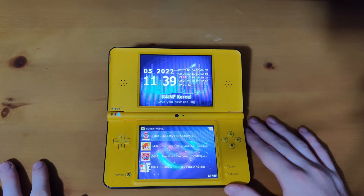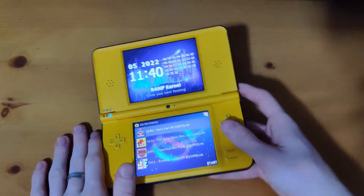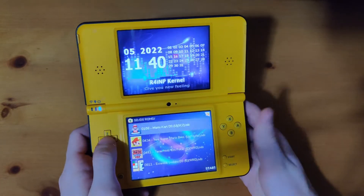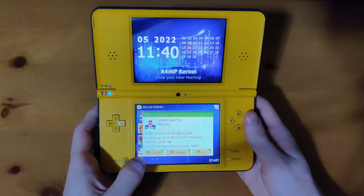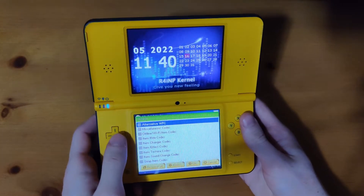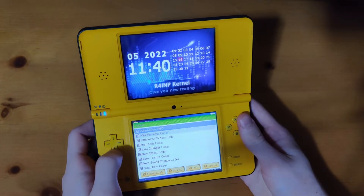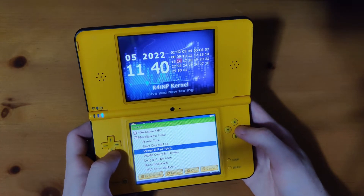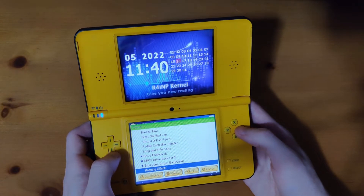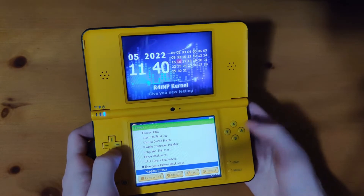If you just want to mess around with cheats in general and you're not really sure what you want, this is probably what you're going to want to do first. Go over to your DS ROMs on your R4, go over to whatever game you want and press Y. From here you should see a cheats menu — go to it by pressing X and just go around and try to find a code that looks cool. I'm going to go to miscellaneous codes and select drive backwards, CPU drives backwards — I guess everyone drive backwards takes care of that. To confirm it, press X.